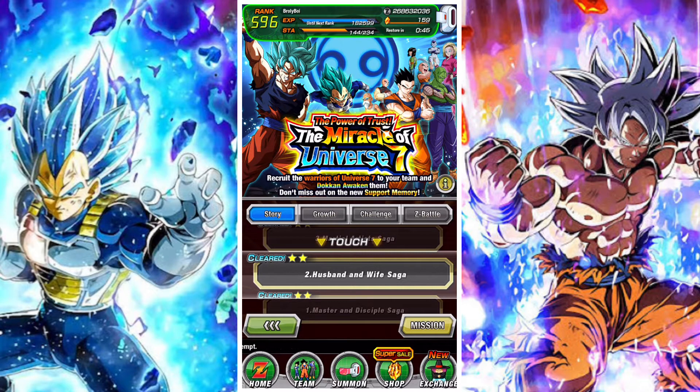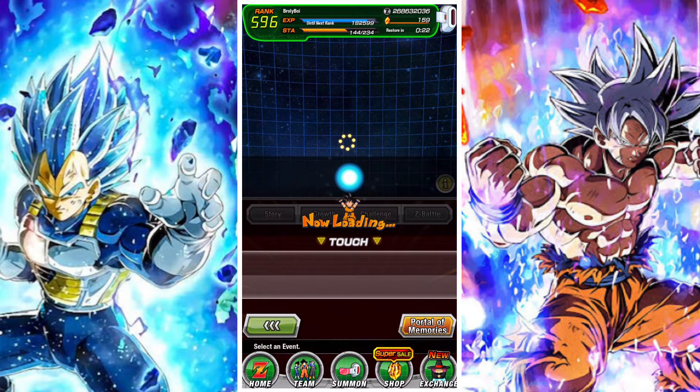The next mission is for using 600 stamina, which drops nine tickets. This is pretty straightforward — just do events and use stamina. 600 stamina is roughly 30 hours of stamina refills, which isn't that bad considering how quickly you can spend stamina in this game, so it shouldn't be much of an issue.